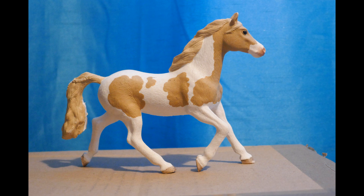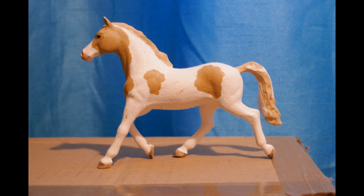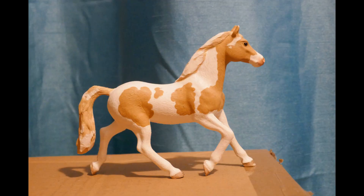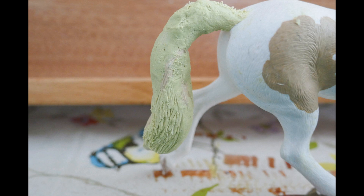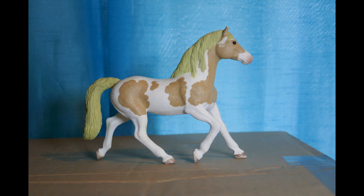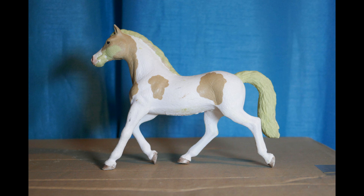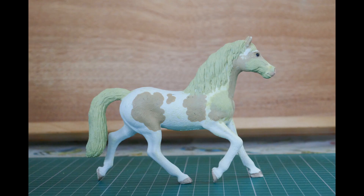I decided I wanted to try and sculpt his tail differently. I especially wanted to take the flower out of his tail because I didn't think that suited him. I had never tried sculpting before, but I wanted to make the model more like the Count, so I decided to challenge myself. I began by filing his tail down a bit to make it thinner, and then I re-sculpted over the top of it. The tail probably turned out to be my least favourite part of all the sculpting. I did it twice because I wasn't happy with it the first time, so I sanded it down and re-sculpted it again. It turned out a bit thicker than I wanted, but as it was my first try I'm still pretty proud of it.